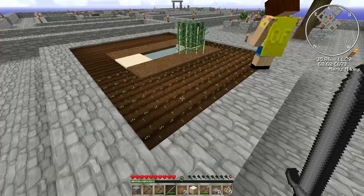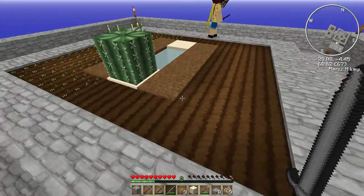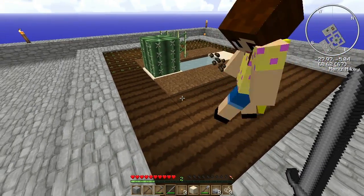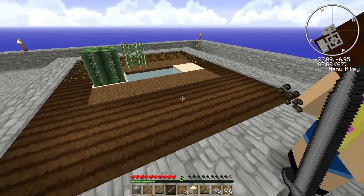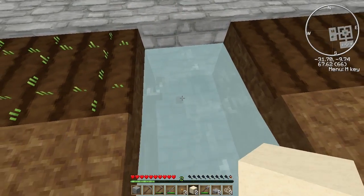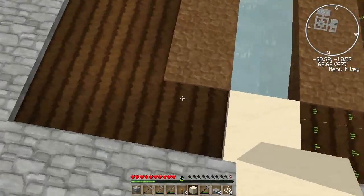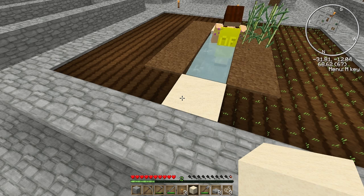What if it stops there? Yeah, we can do that. Why don't we put all the melons and stuff on this side — we could have three melons, three pumpkins. Actually, I think we should get rid of that and put the cacti further back, and then we can have sugarcane along here. That would be a good idea.